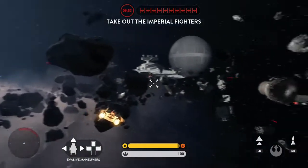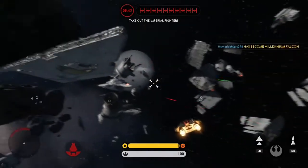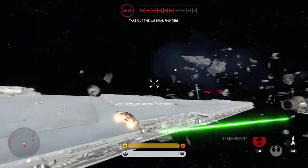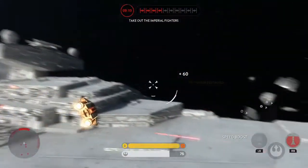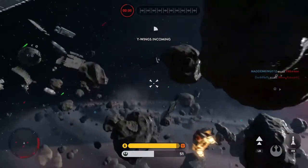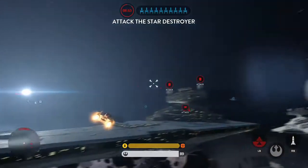Keep the pressure on the Imperial fleet. Our bombers need a clear passage in order to bring the Star Destroyer down. That Star Destroyer has taken out one of our cruisers. Our Y-Wings have scored a direct hit on the Destroyer. Hit the exposed subsystems.